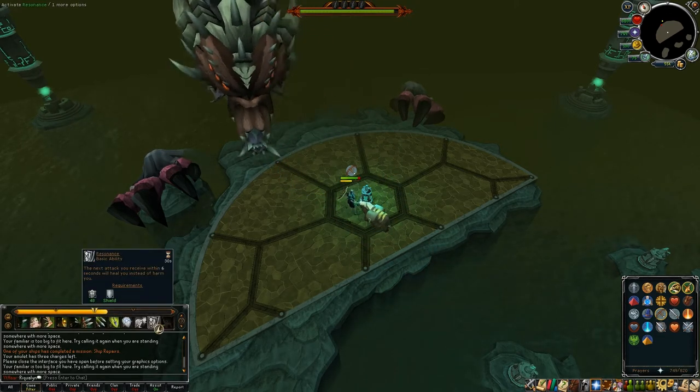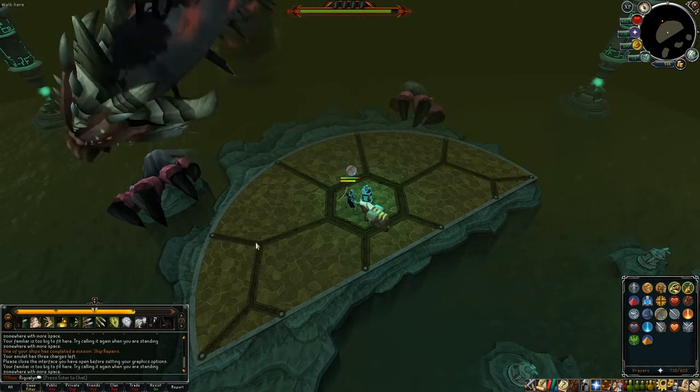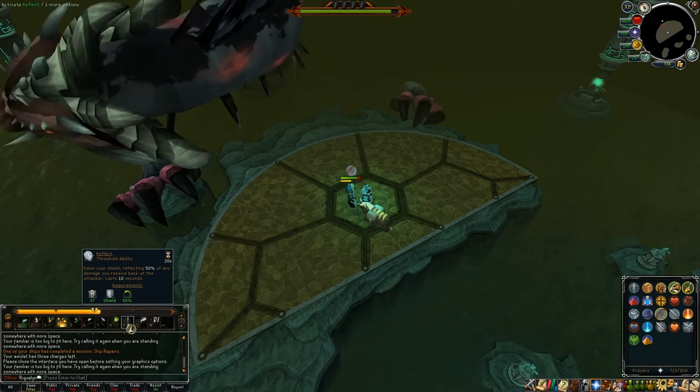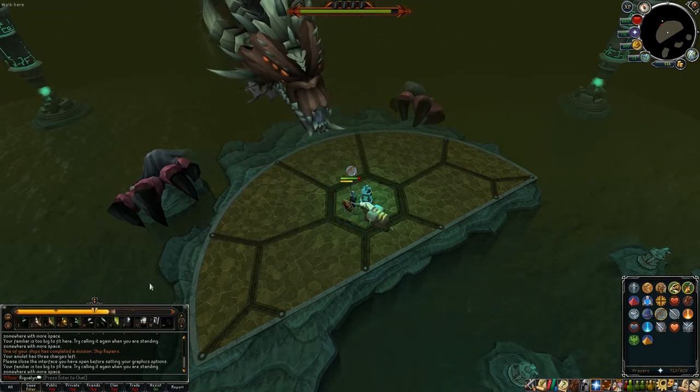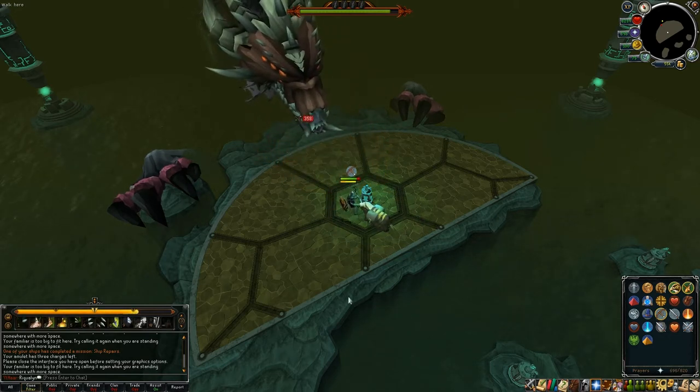I do very poorly with it, but Resonance — which makes the next attack that hits you count as a basic ability — means you get adrenaline from it and the next time you're attacked you also heal. That's good to throw in every so often just to help with healing.